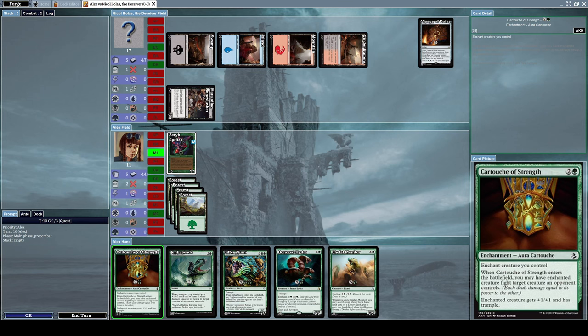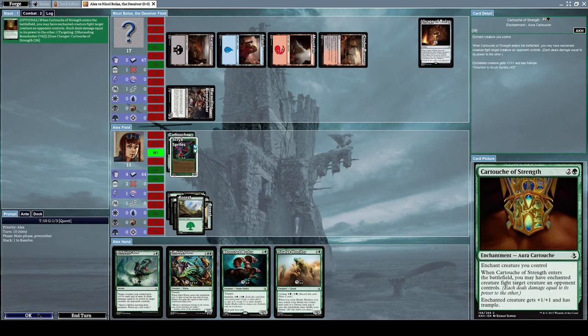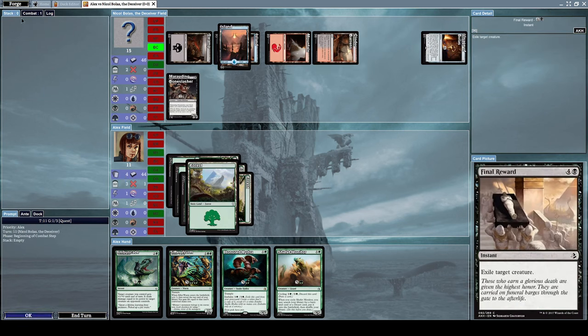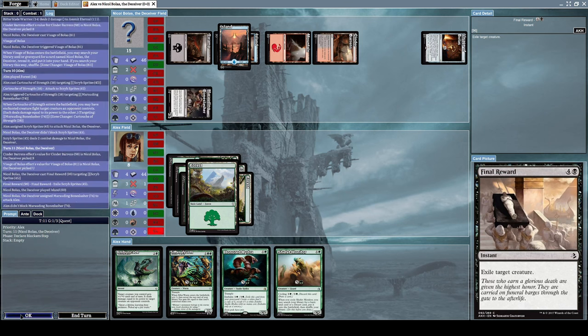Let's cast Cartouche of Strength on Scribe Sprites and attack with Scribe Sprites. He cast Final Reward to exile my Scribe Sprites from the field — that really pisses me off.